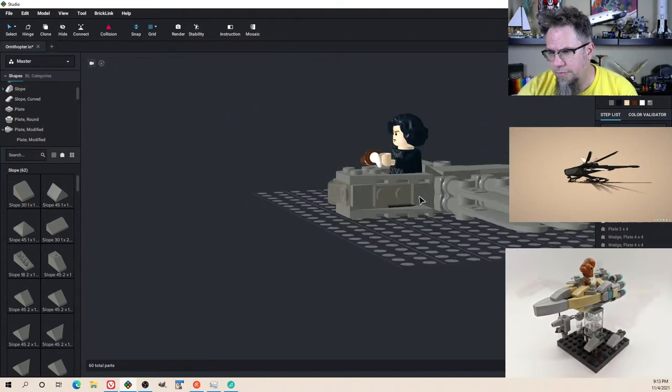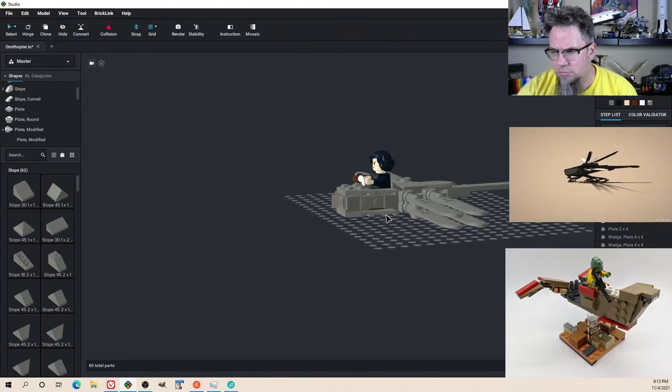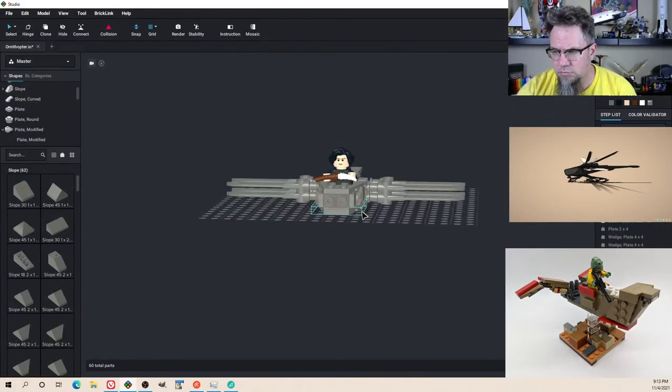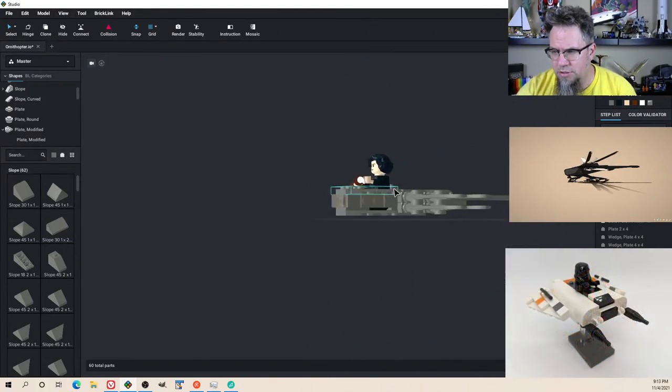Brick modified — I know these fit in here, but the problem is there's no clutch power, there's no reason to be able to fit in there. Oh wait, let's do that again. And then a tile. And then a plate. That is trans black. And then I can just do a slope of trans black ones up front. Boom boom boom.